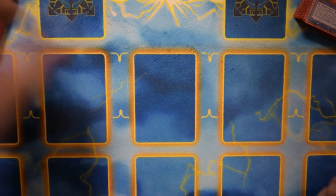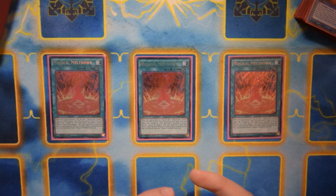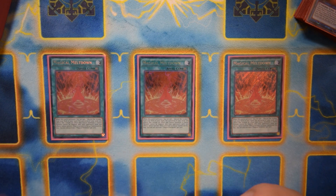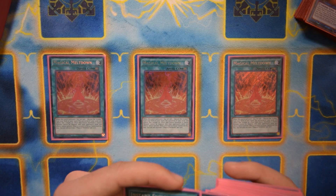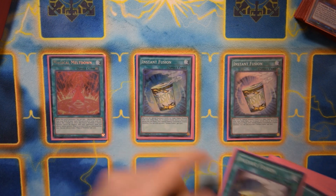For spells, we have three Magical Meltdown — searches out Alistair, which gets us Invocation. Terraforming is at one now so this deck did get low-key hit a little bit because of that, meaning we can't see this card as often as we'd like, but it doesn't make too big of a difference in my opinion.